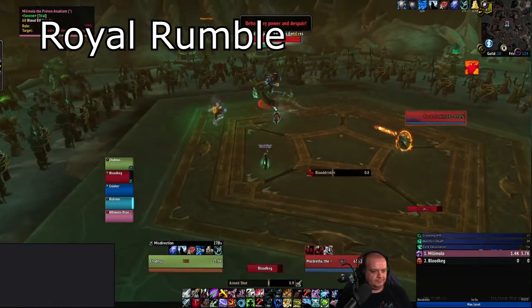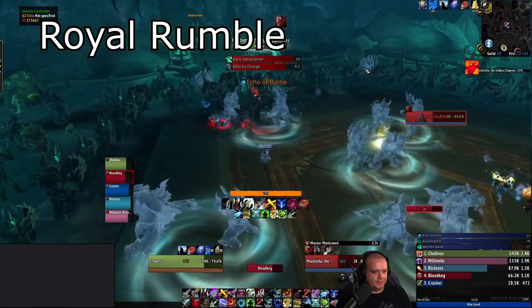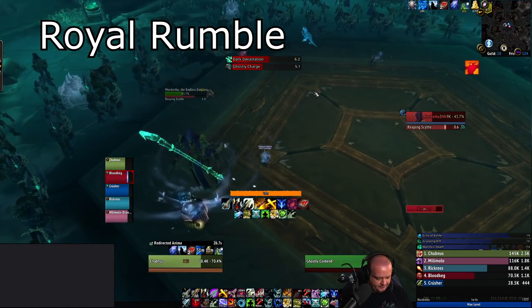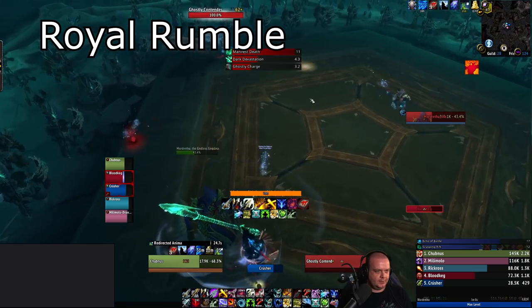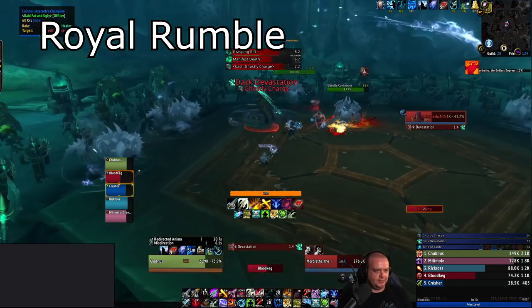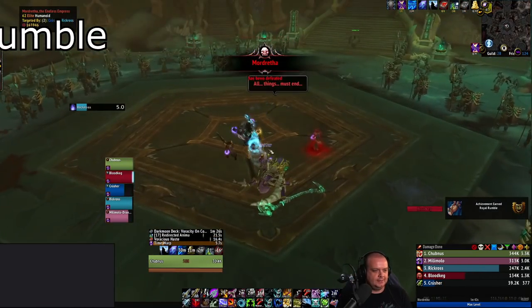The final Theatre of Pain achievement is Royal Rumble, taking place on the last boss. Get the boss to 50% — at that point two ghostly contenders become targetable in the audience. Use the slash challenge emote on them to activate them. They will then become part of the encounter; simply kill them both, then kill the final boss to get the achievement.